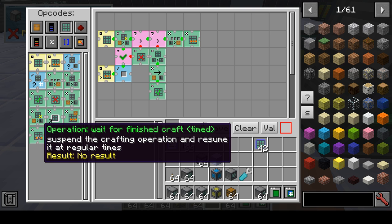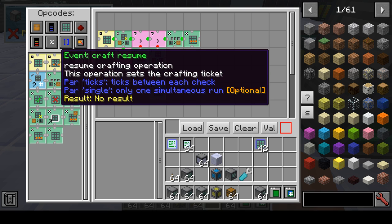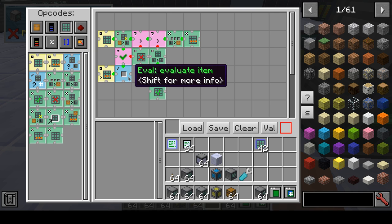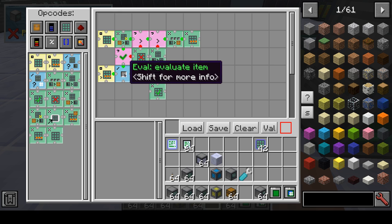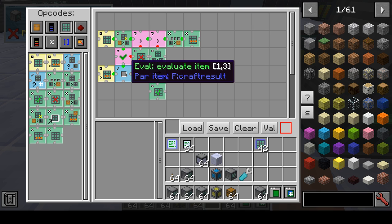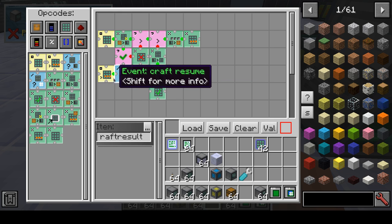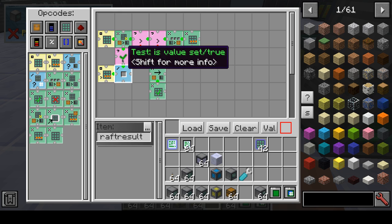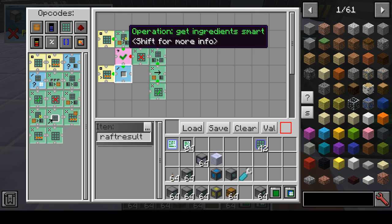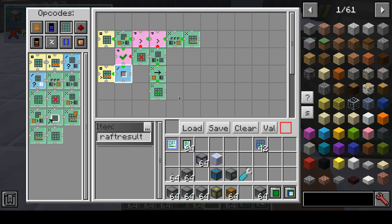Suspend the crafting operation and resume it at regular times — every five ticks this event will get fired and it will check if there is a crafting operation to resume. This is for safety because it's possible that the request is cancelled before it can be evaluated. We get the current desired crafting result from the ticket — because this also sets the ticket. If that's set, we again try to get ingredients, which may or may not succeed. If that's not set, we stop and mark a failure. So this is basically the program.